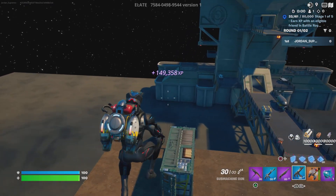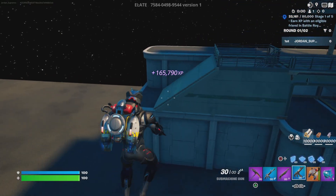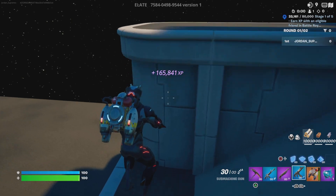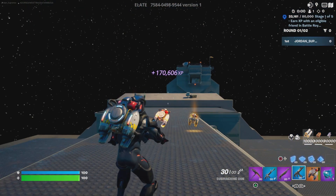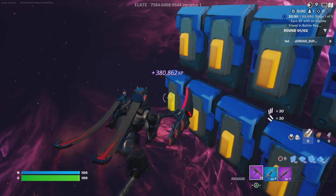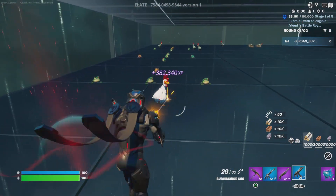Go over here and down there — there's gonna be a button right where my cursor is aiming. You're gonna go over there, grab that button, and after that you need to get out of this area and head toward the XP farm area.